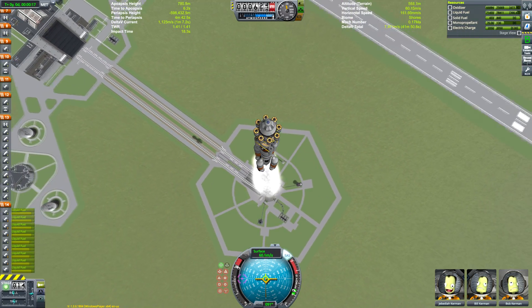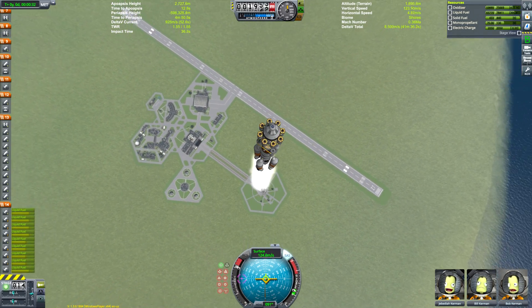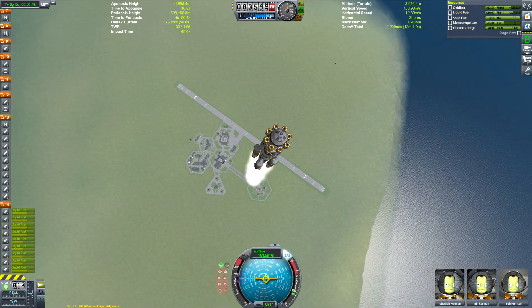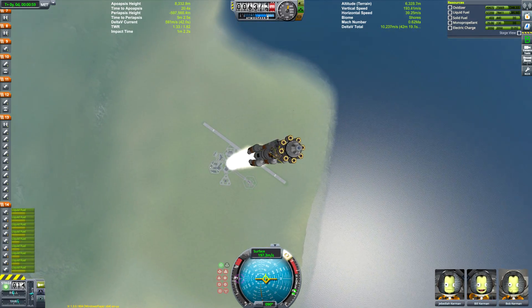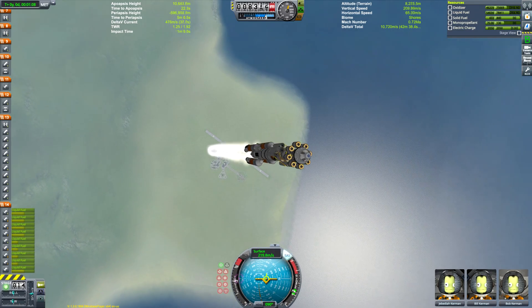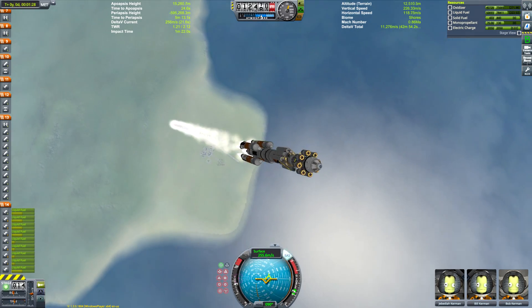We're going to rescue his Kerbals using Blunderbird 5. The first stage consists of a small cluster of vector engines in the core, and then we have three side boosters feeding into the central stage in an onion setup. Onion staging is a simplified version of asparagus — instead of the boosters all feeding into each other and dropping off in sequence, they all feed at the same time into the central booster and then drop off at the same time.